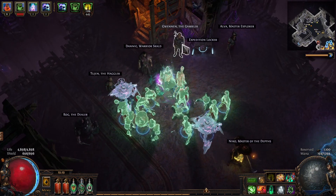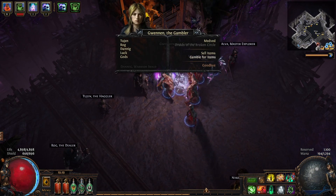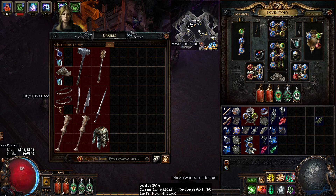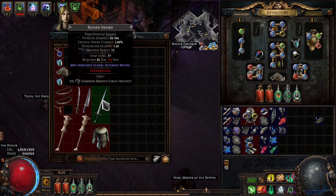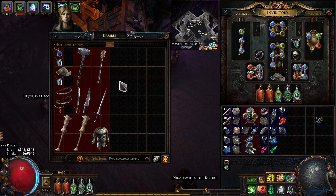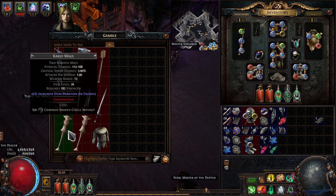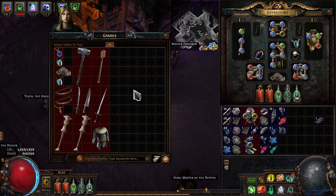Each of the four NPCs has their own reward scheme and style. Gwenen is the gambler — she will only show you the item base type along with an item level based on your character level. I'm level 75 here, and she's showing me items a few item levels higher than my character level. I'm not sure where this caps off, but there's potential to get some high item level items through her, which is pretty nice. These items don't show you anything about them including rarity, but they can have pretty much anything on them, including being unique or linked. Some items seem to have a higher rate of uniques than others — for example, the Covenant unique chest apparently has a pretty high rate.